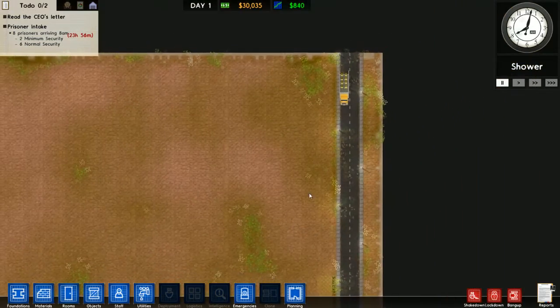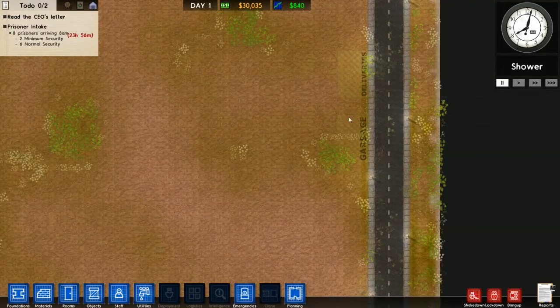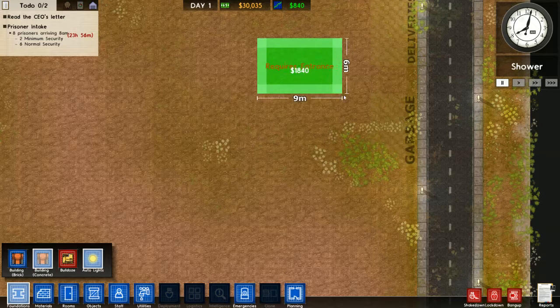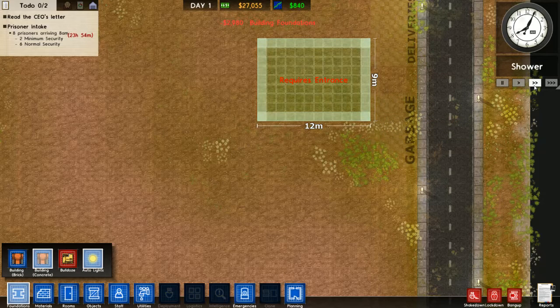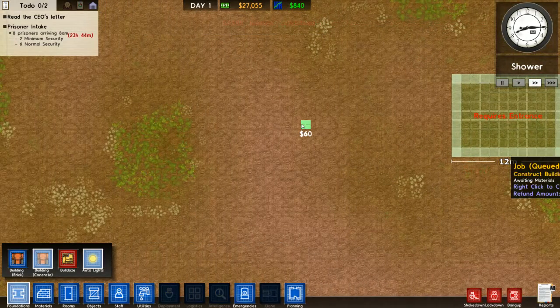We have people arriving in 24 hours. We have our CEO's letter here that I've read. And what we're going to do is essentially just create a prison. We're going to go down here because that's where our deliveries, everything, and our garbage are. We want things to be nice and close. So we're going to build a concrete foundation for our reception right here — a nice big reception. It costs a decent amount of money. We're going to kind of learn as we go and figure things out.